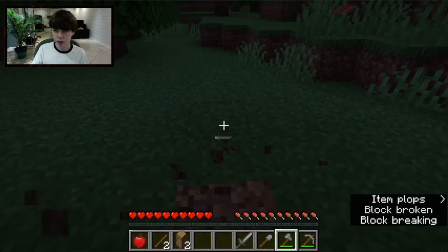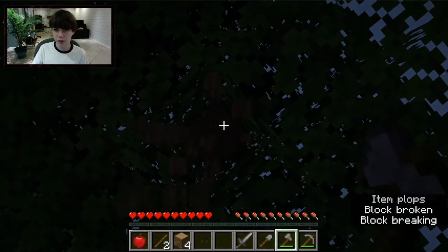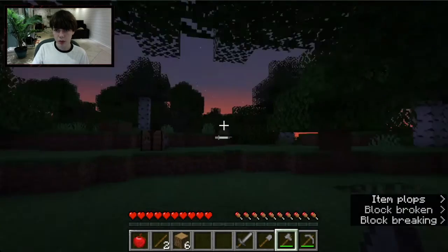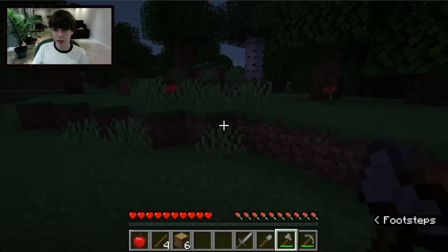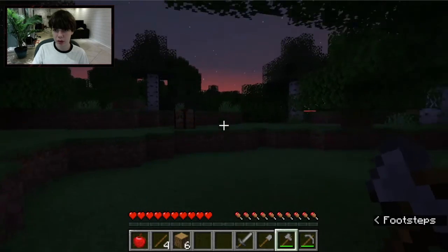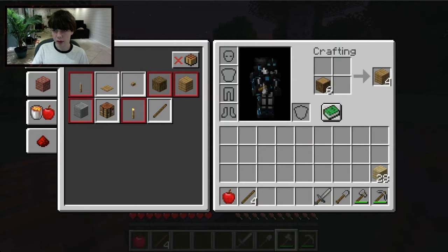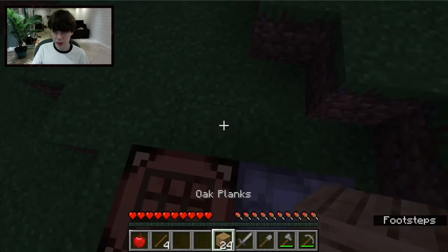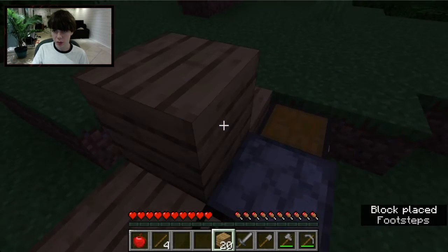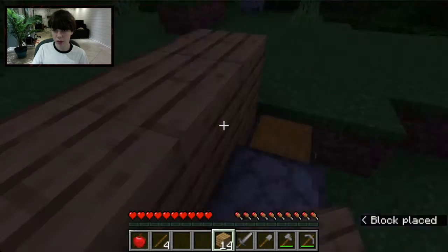Also, if you find a Sheep you can get Wool, which is extra food — wait, it's needed for a Bed. You need Wool for a Bed so you can skip the night by sleeping. I should try to get some wool. I can craft it right at the Crafting Table. Now I have some wood so I'm going to make a little starter home.